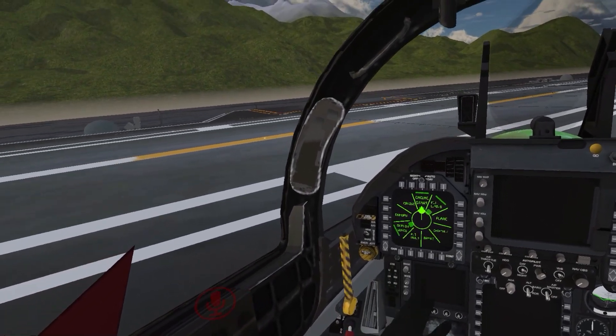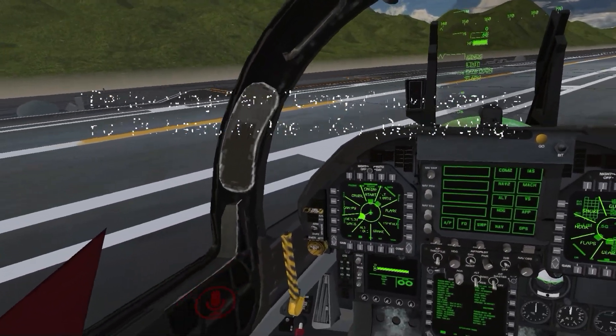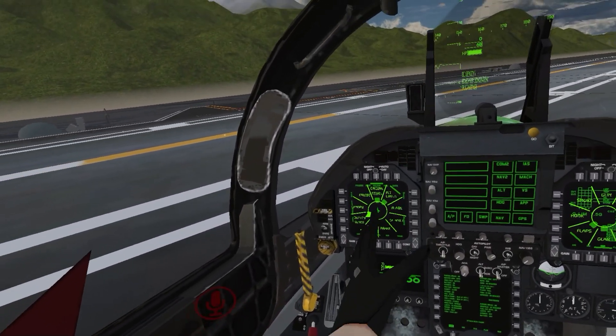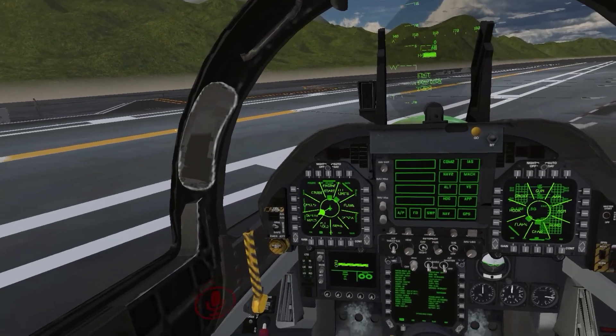Now down here where it says deploy wings, you have to turn the wings — deploy the wings — and then everything is ready to go. The deploy wings is the equal key on your keyboard if you're playing PC only.